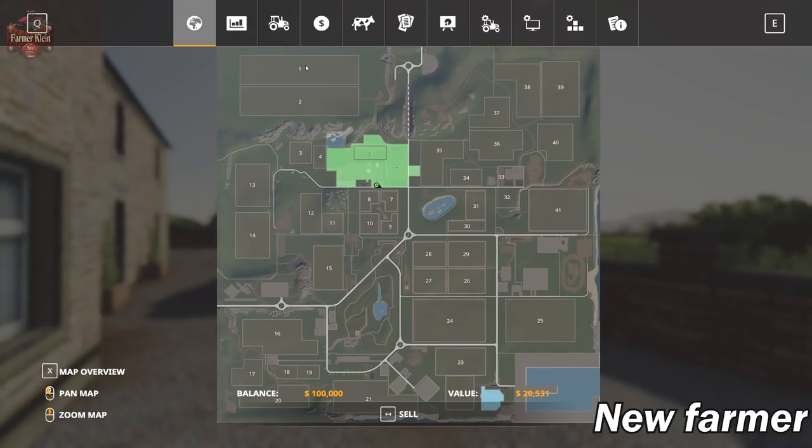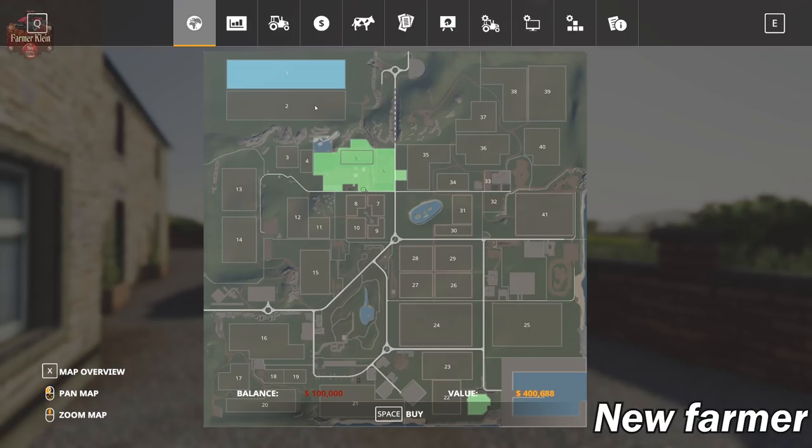Very, very affordable plots of land. Let's take a look at some of the bigger fields. Field 1 is $400,000, Field 2 is $468,000, and Field 25 is $343,000. There's also an interesting complex across the street - four fields in a square pattern, most between $30,000 and $44,000. Overall, very affordable land prices.